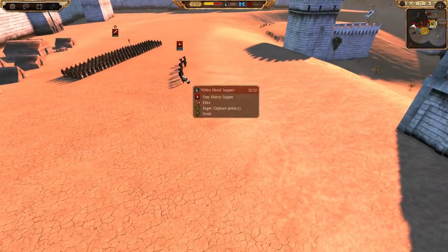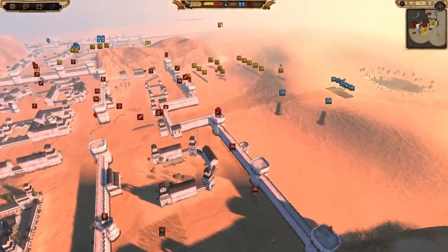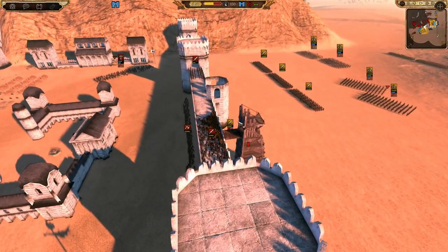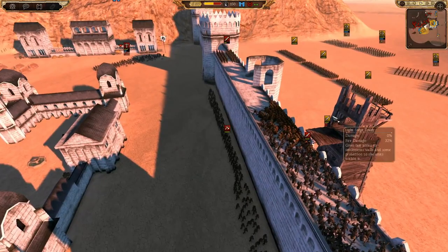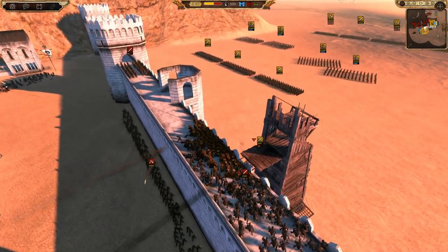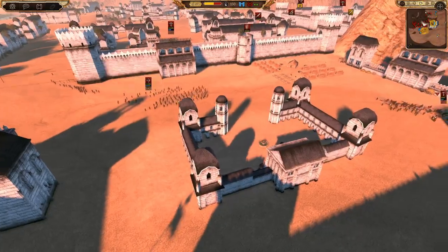They have some sappers here - I wonder if they can use them. My Lasgalland blades are already losing on this wall, which is not a good sign. We need them to start winning. It's the second wall with second wall towers, which isn't helping.